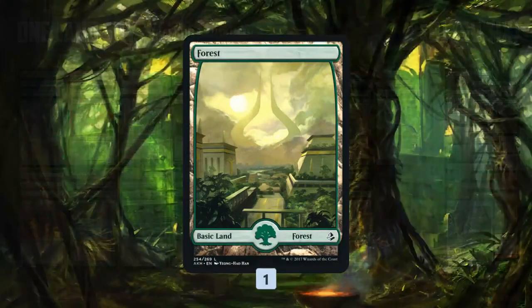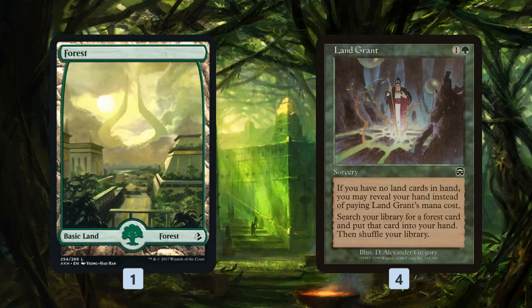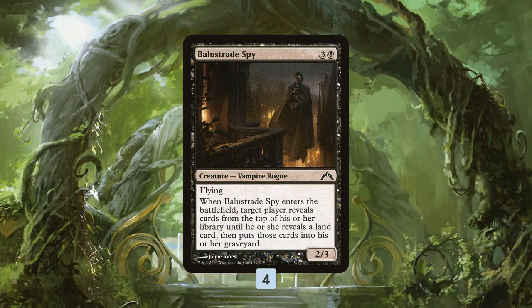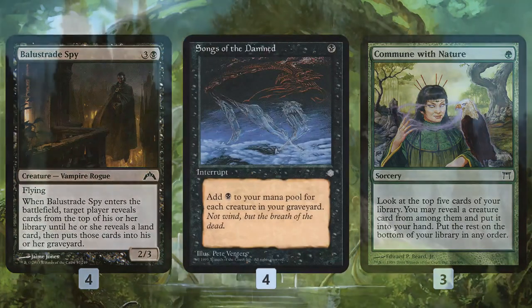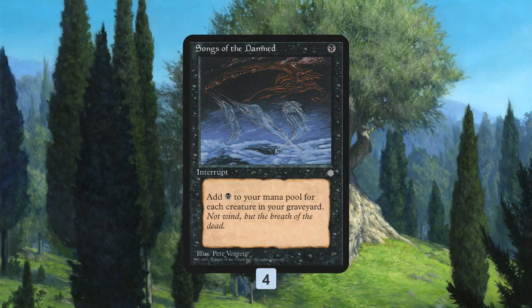One Land Spy is a crazy combo deck — it's unique because it only has a single Forest as its one land in the mana base. The main goal is to get that land out of the mana base using Land Grant or by destroying it naturally. To combo off, we use Balustrade Spy to mill our entire deck into our graveyard. Spy mills until it hits a land, so if we have no lands in our deck it mills everything. Then Song of the Damned generates one mana plus 23 mana from all the creatures milled.